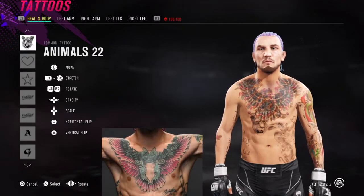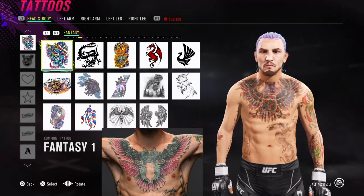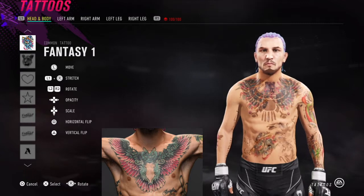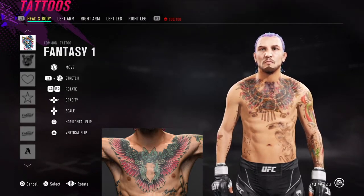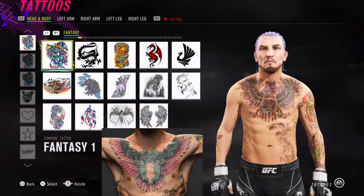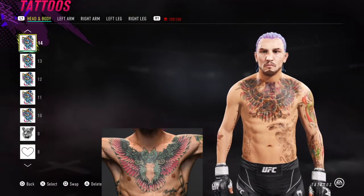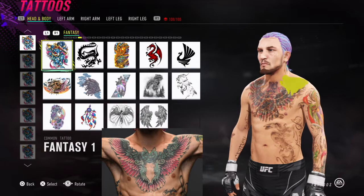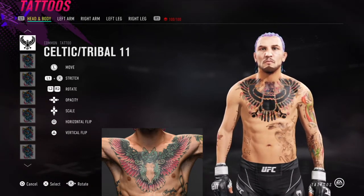Moving on to the chest tattoo — it's a little complicated. O'Malley has an owl on his chest, so I used animals number 22 for the head of the owl, then fantasy number 1 to compose most of the color. I replicated it six or seven times and positioned it to get the teal and pink coloring. Then I used a bird shape on top — celtic tribal number 11 — and I'd recommend laying that down first, then adding the colors on top so you can follow the pattern, then moving the bird to the highest layer at the end.